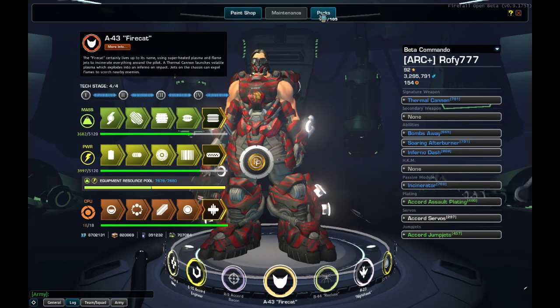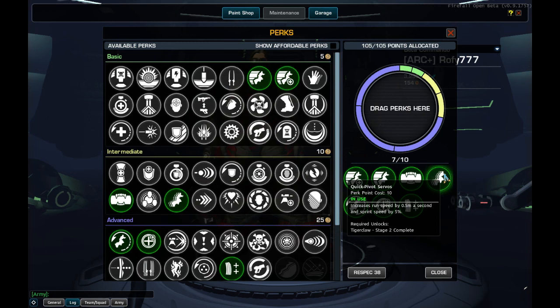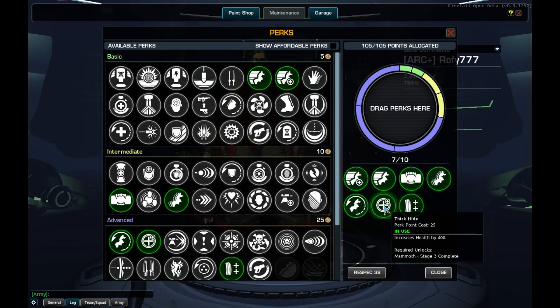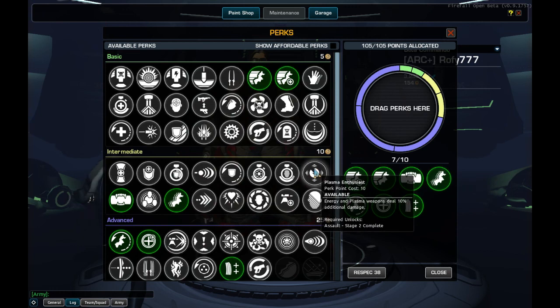And now for the perks. For movement speed we use Prototype Pistons, Sprinter, and Quick Pivot Servos, which give 1 meter per second extra speed and increased sprint speed. Eye of the Tiger reduces the cooldown on movement abilities by 2.5 seconds, affecting our Afterburner and Infernal Dash. Fully Loaded gives us 3 extra bullets on our clip. Thick Hide complements the health from our plating. And Necrotic Bite increases damage to Humanoid targets by 10% — it's the best DPS perk for the Fire Cat because Plasma Enthusiast doesn't work on the Thermal Cannon.